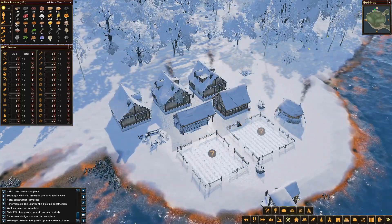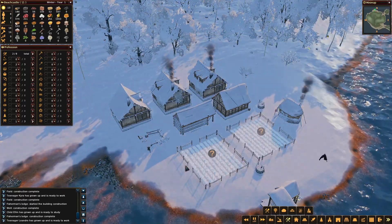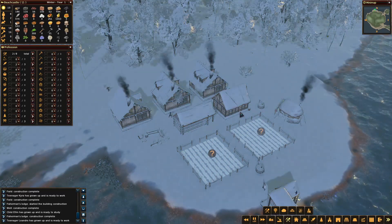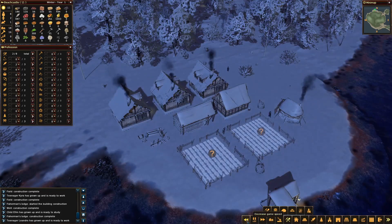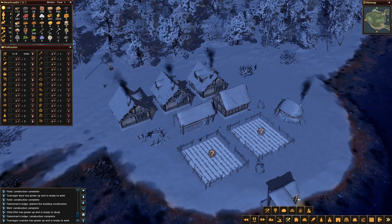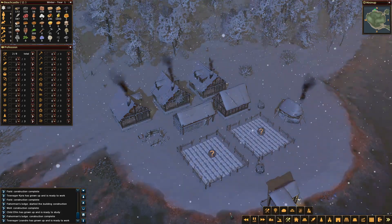Now we just need to wait for Loughlin to grow up so we can close that shack. It's very tempting to play at speed 10, so we're going to do that for a little while, but not too long. Especially if your village gets a bit bigger, speed 10 might be a bit much to handle because a lot can happen. You really need to keep a close eye on all these stockpiles, so make sure that you don't go too fast and lose a grip over your village.